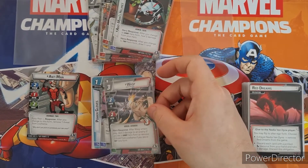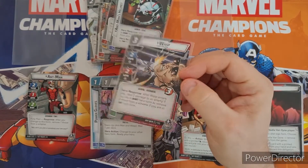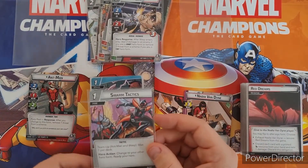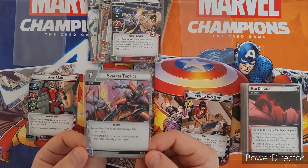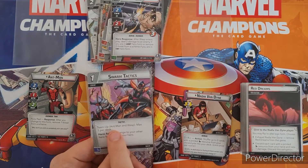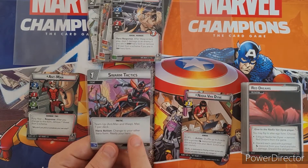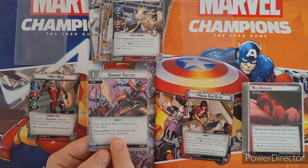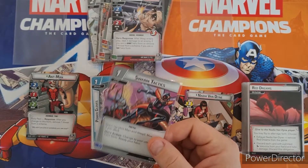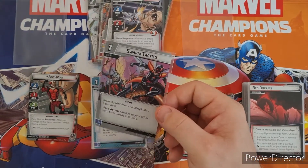You also get help from your ally the Wasp. She's quite strong — two attack, two thwart, and takes three damage. The basic deck comes with leadership and a couple of basic cards. There's a particularly interesting tactic card called Team Up. Ant-Man and Wasp both have to be in play, and you can only have one of these per deck. It allows you to change to your other hero form and then ready your character, so you can use it twice. If you're playing with both of these characters, this card is really useful and cool.